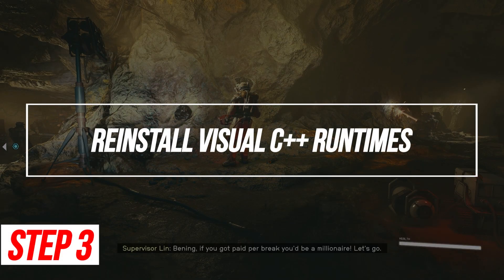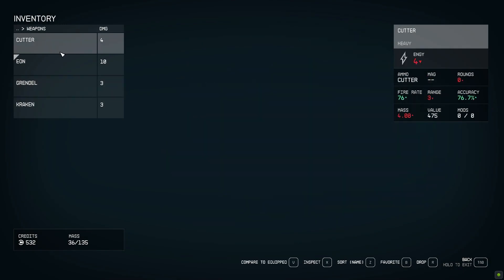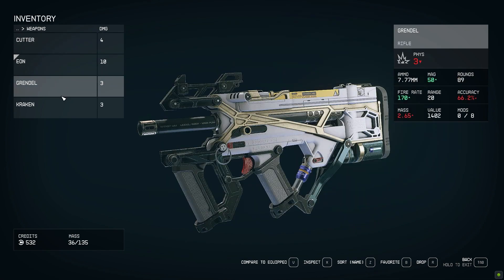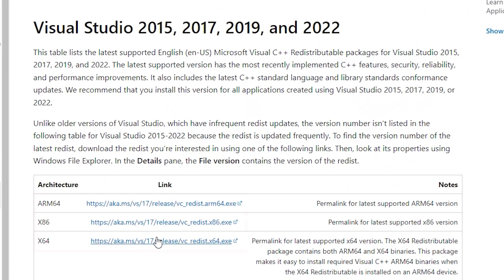Reinstall Visual C++ Runtimes. Missing or corrupted Visual C++ Runtime packages can prevent games from launching on Windows. Reinstalling these runtimes replaces any damaged files. Download the latest Visual C++ redistributables from Microsoft, run the installers for each version to repair or replace the packages, then restart your PC once finished.